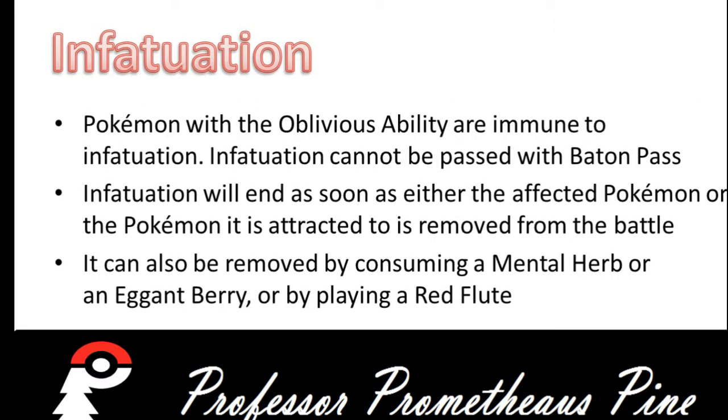Pokemon with the Oblivious ability are immune to Infatuation, and Infatuation cannot be passed via Baton Pass. Infatuation will end as soon as either the affected Pokemon or the Pokemon that the Pokemon is attracted to is removed from the battle.